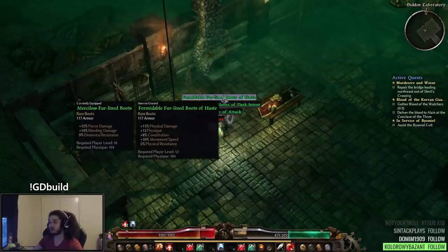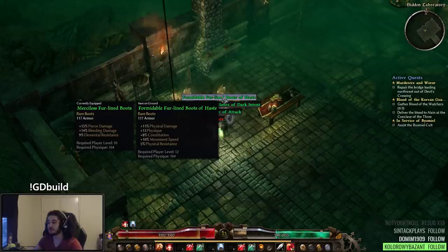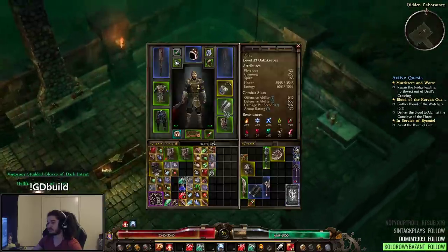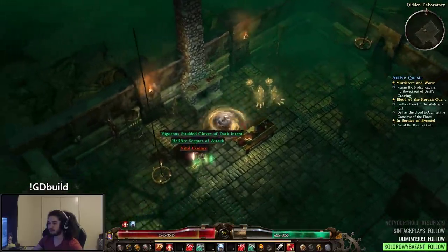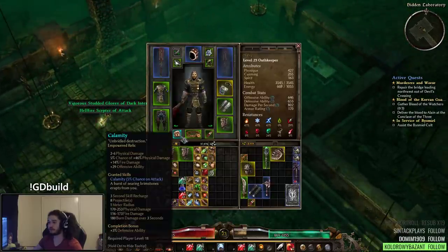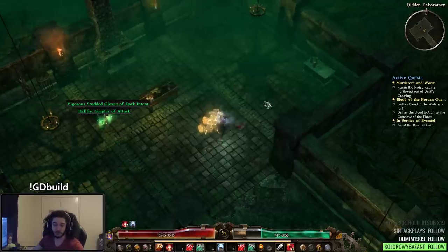This brings me to my next point — we are looking for physical damage, so these boots are actually nuts. They have physical damage, movement speed, and phys res. I do lose a lot of res but who cares. From Warden, I ended up crafting Calamity just because it gives basically flat physical damage and offensive ability, which is what we're looking for.